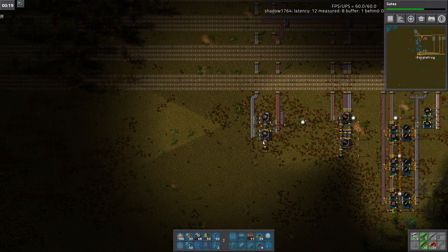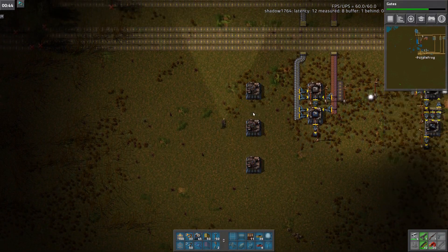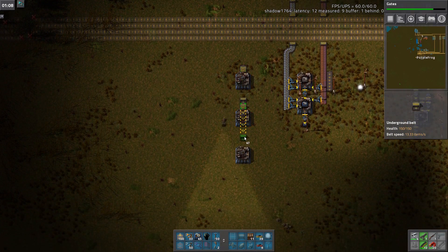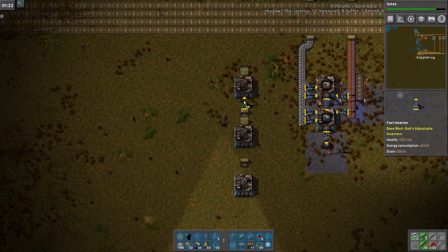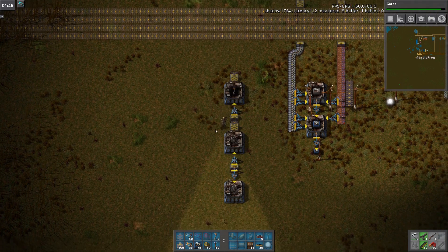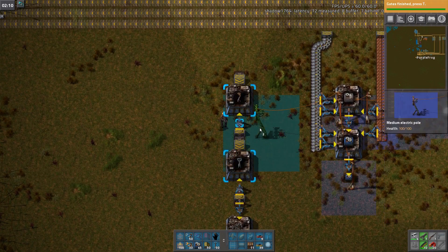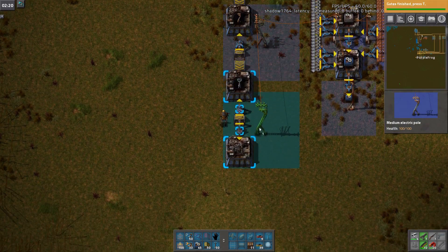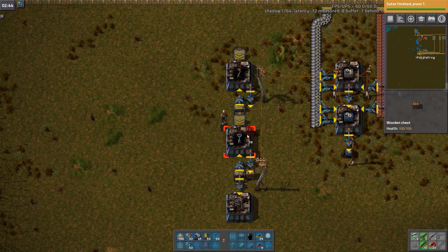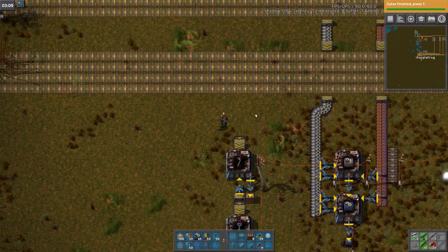Those are done in one fell swoop, so this will be power, I guess. We don't have red — oh, we do, but... I should do a collection belt system, but oh well. By collection belt system I mean a walkway with collection points.